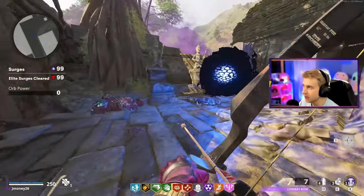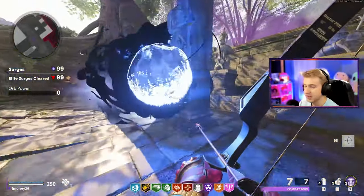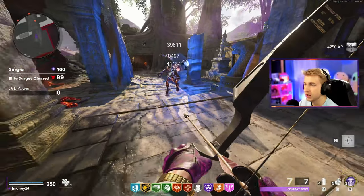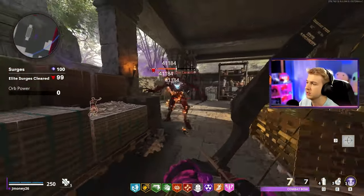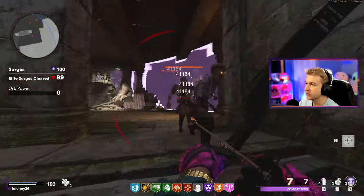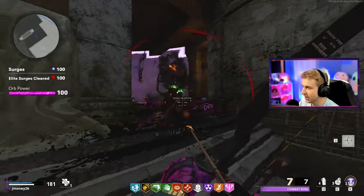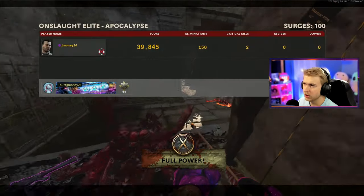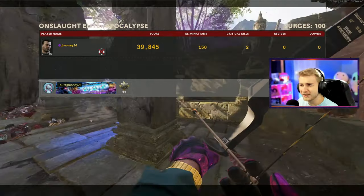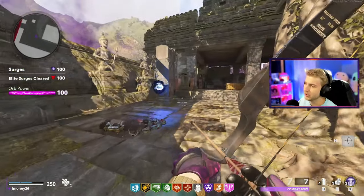We are on surge 99 right now — maybe we surge 100 once this thing starts. I'm actually not sure how it works. Okay we are on surge 100, and we're gonna be done with surge 100 in about 15 seconds — 15, 14, 13, 12, 11, 10, 9, 8, 7, 1. See, perfect — I timed it exactly how I needed to. There we go, surge 100 and 100-ish kills, 150. I mean that's not too far off, right? No revives, no downs — I'm happy with that.